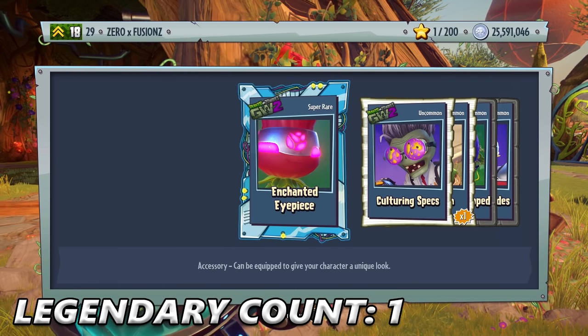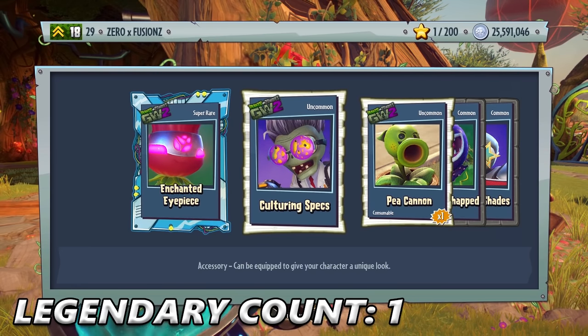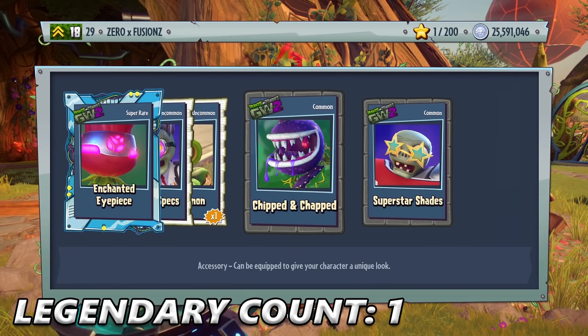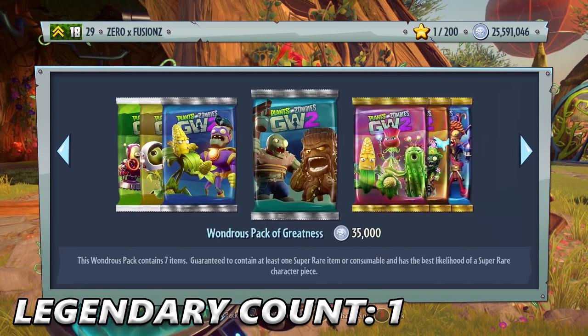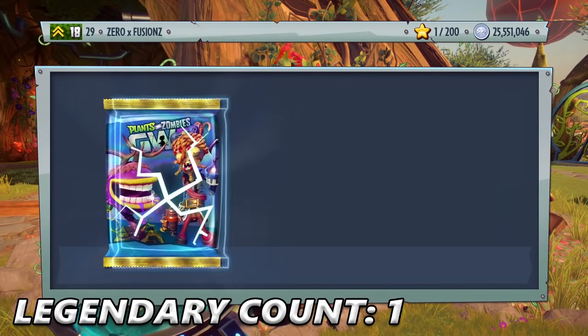That is very nice. Enchanted Eyepiece, Curtain Specs, Pecanon, Chipped and Chapped, and Super Star Shades. I really want Computer Scientist — out of all the Legendaries, that's the main one I want. I would love Toxic Brains and Iron Citron as well. And the final one is the Disco Chomper — not too fussed about that, as I don't really play as the Chomper much.